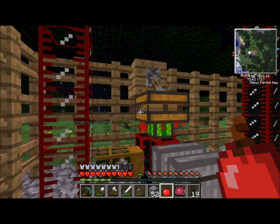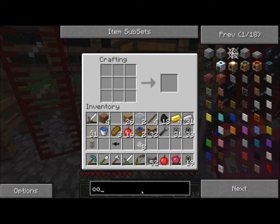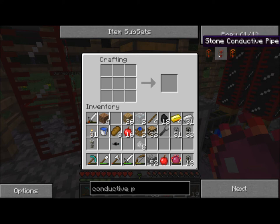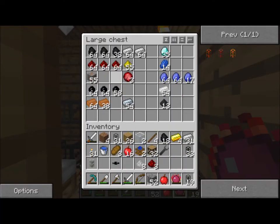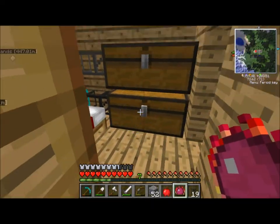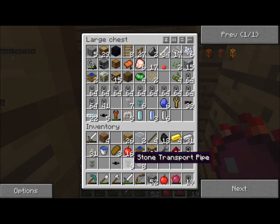Let's look up how to make some conductive pipes. Conductive pipe — wooden conductive pipe, stone conductive pipe, gold conductive pipe. Stone is what we want, right? Just a stone transport pipe with redstone. We could make plenty of that. We have redstone, we just don't have it in there — we're just an organized bunch. We like to keep our things relatively well organized. It has to be stone — it can't be cobblestone. We only got six. We're probably gonna need to use a wrench on these guys too eventually.